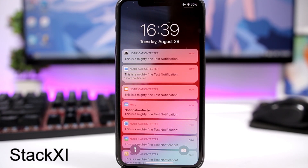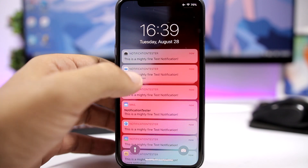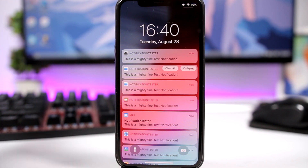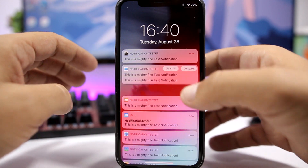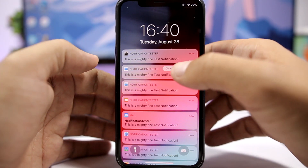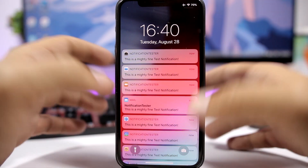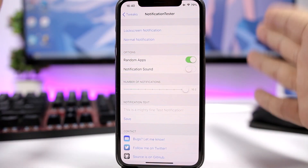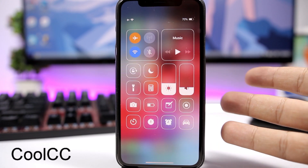Stack11 brings the iOS 12 grouped notification feature to iOS 11. When you have more than one notification from one app, it will group them together. You can collapse or expand the group to show all notifications, and close it as well. There's also a clear all button that will clear all notifications grouped from that app.